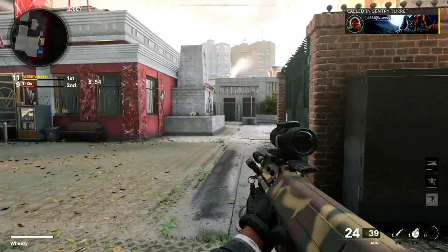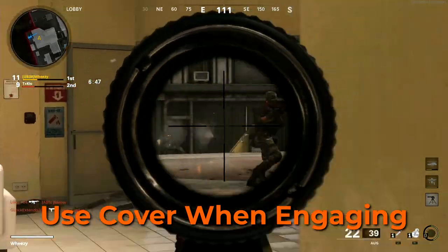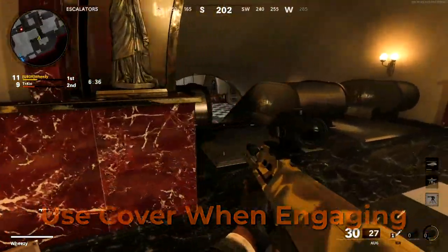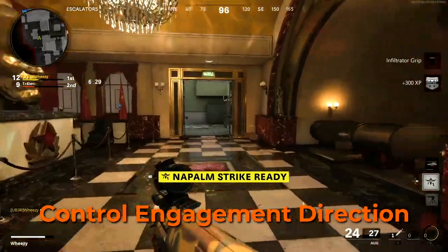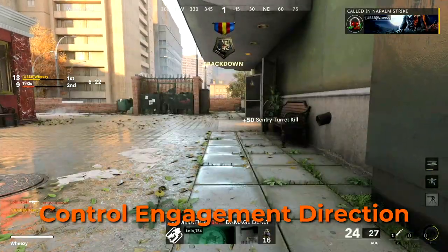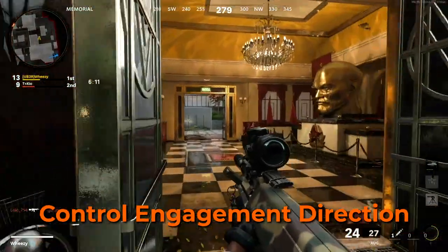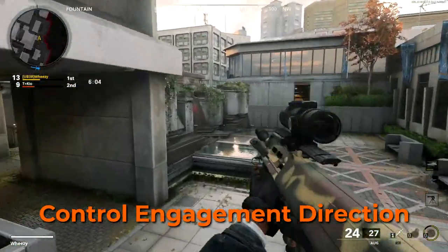You also want to make sure that you're using cover when you engage. This is a critical component of playing any shooter, but especially in free-for-all when everything's essentially a one-on-one fight, unless you're actually getting third-partied, which is relatively easy to happen. You want to control the engagements and make sure that your exposure to lines of sight for enemies is very limited. You want to make sure that you know the most likely directions the enemies are going to come from, and that you have your gun trained in that direction so that you can react more quickly than the enemy. This goes into having a defensible area.